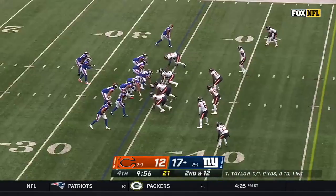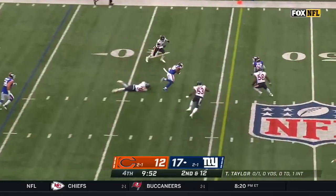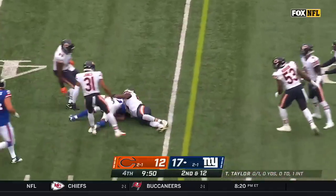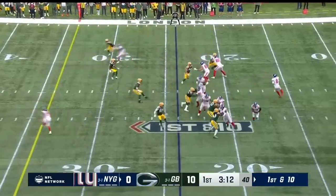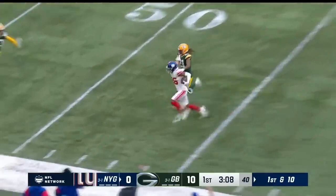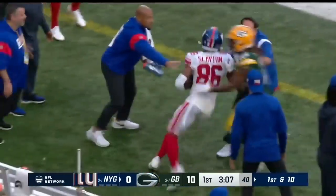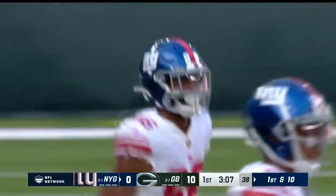From the outside in. On second down, a throw. Soft spot in the zone. It's Darius Slayton, slammed down by Smith. He hasn't escaped the pocket last week. He's moving a little here, but he hasn't been outside the pocket all morning. And it's Darius Slayton with the first big play for this Giants offense as he takes it to midfield, picking up 26.